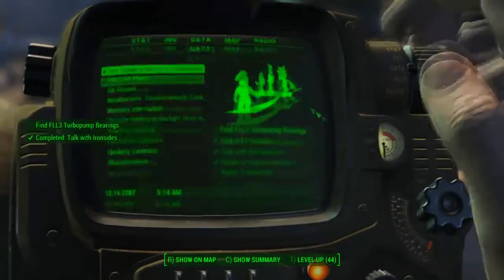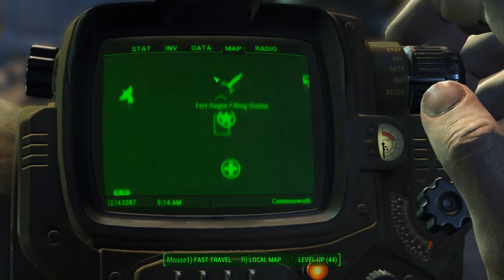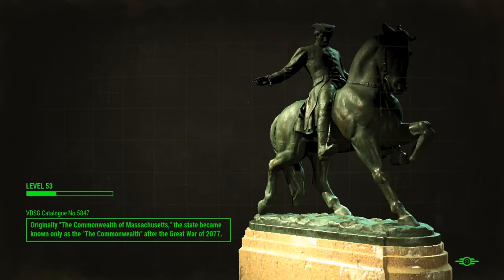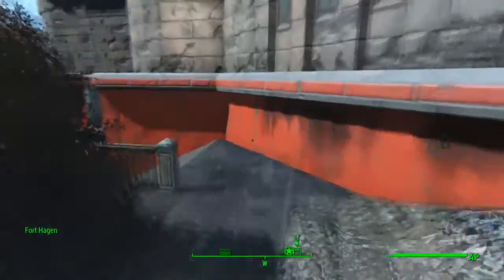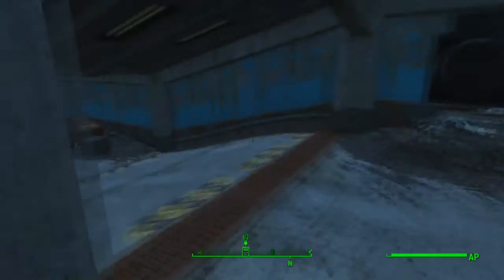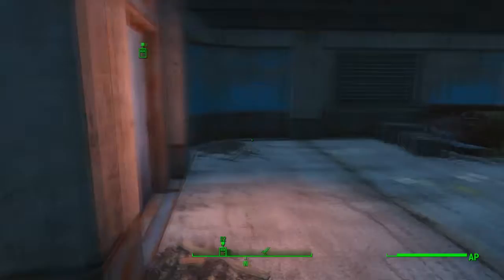Now this part can't actually be repaired here on the ship — I have to go to Fort Hagen. This will be interesting since I haven't done the main quest. I don't know if the location is randomized, but in any case here I am at Fort Hagen. I'm going to descend the stairs and see if I can get this part without disrupting the storyline.